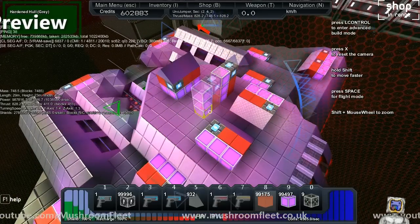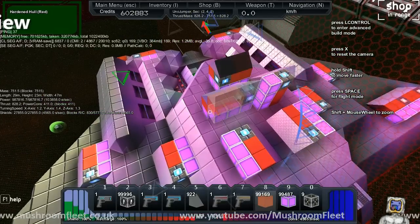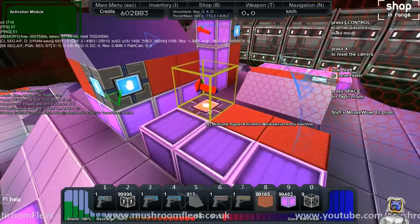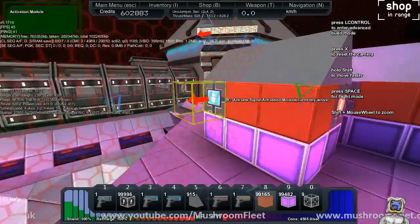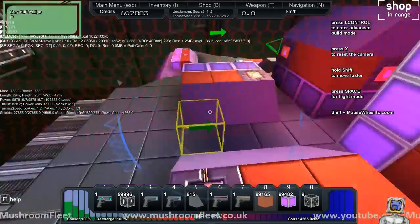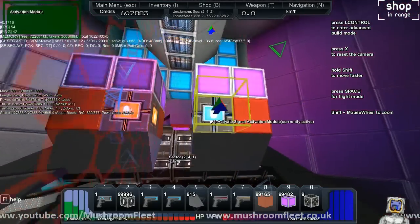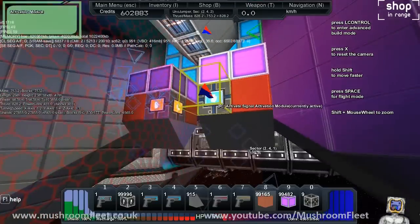Put one there, rotate it, put another one there, then come out of paste mode and go around checking that the logic is still hooked up. Good, good — even on the symmetry lines it's fine. If I go underneath — even though it's uneven — we've still got some connections. If there's no block in the way, it'll put one down.